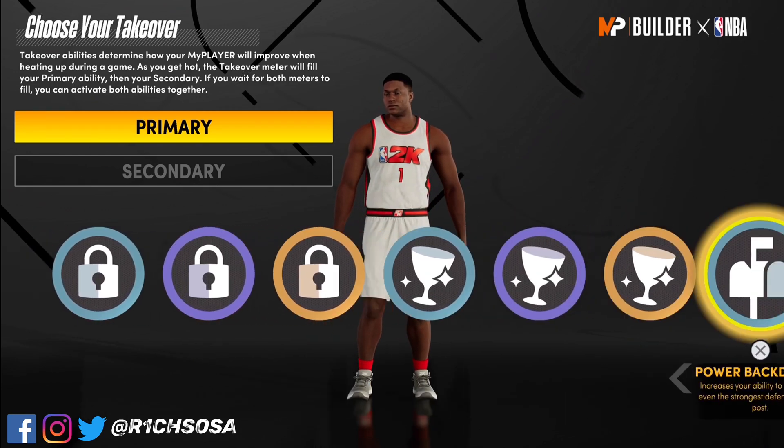Let's get into the badge setup. First I'm going to put on quick first step on gold. If you know how to dribble with normal dribble moves go ahead and put on hustle for days, but if you don't, I would highly recommend downhill. Special delivery on Hall of Fame is one that's going to help you get your team takeover much quicker.